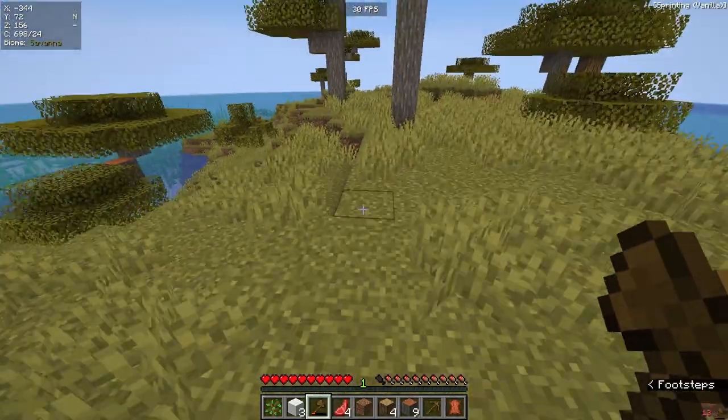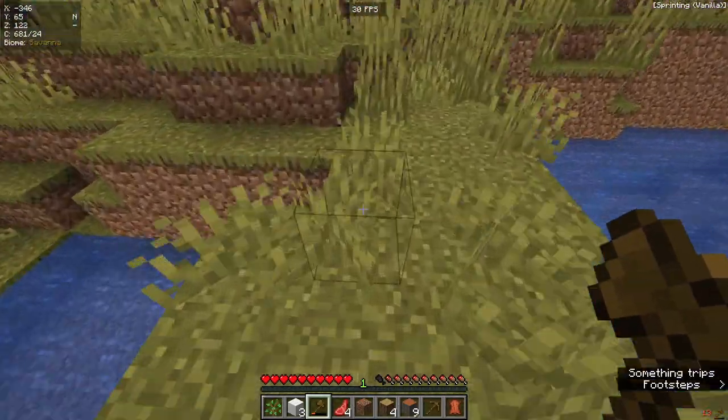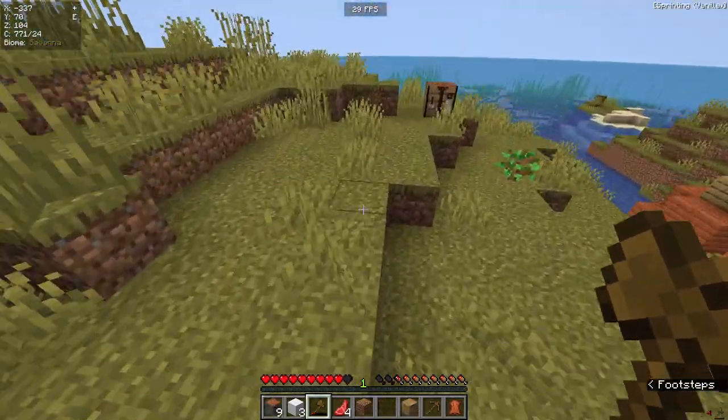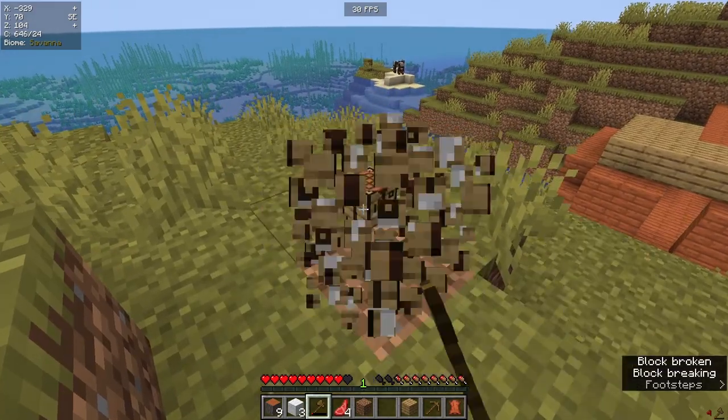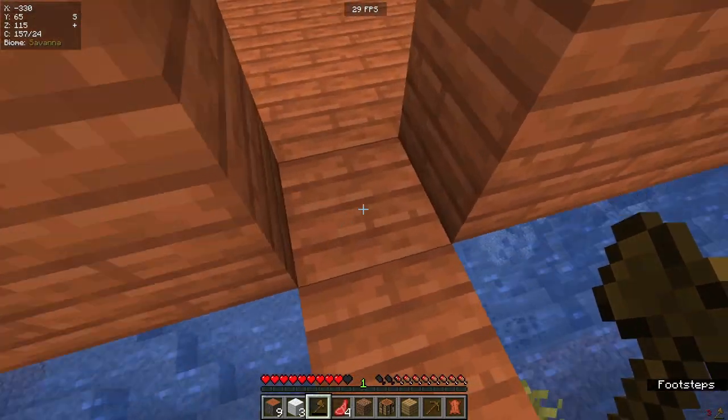One thing also to mention is if you do see any animals, of course kill them for food. But if you can't find any, do not spend time actively seeking them. Just make sure you've got a shelter. Another small and what may seem obvious tip is always make sure you've got your crafting table with you, because it just saves a little bit of wood in that starting time.